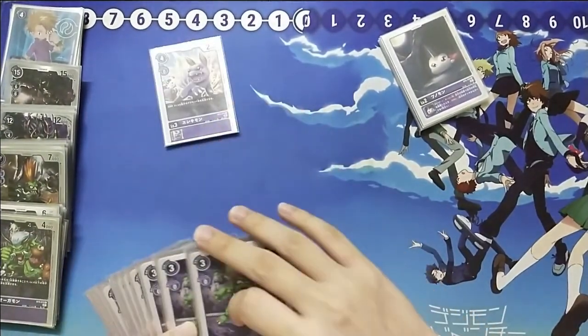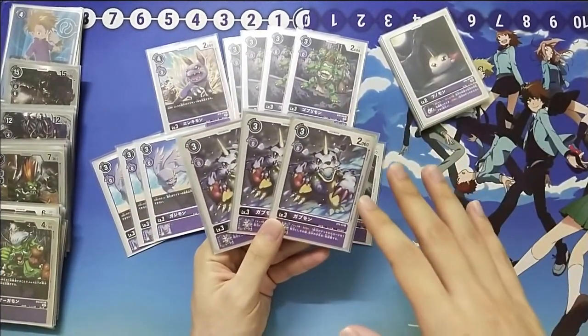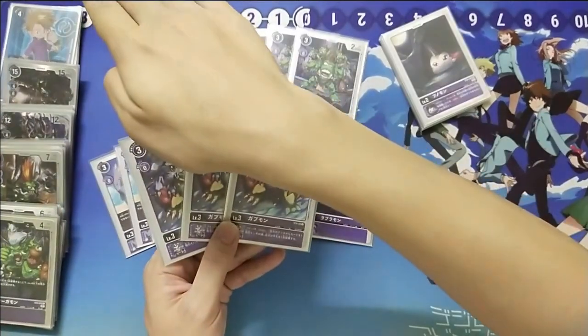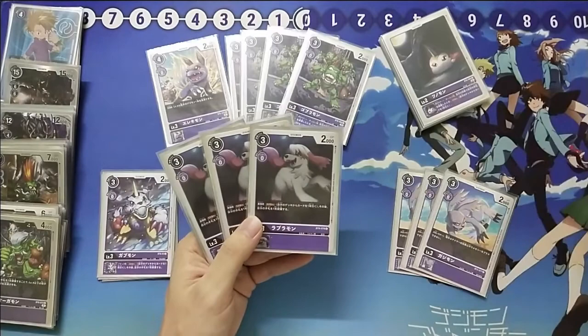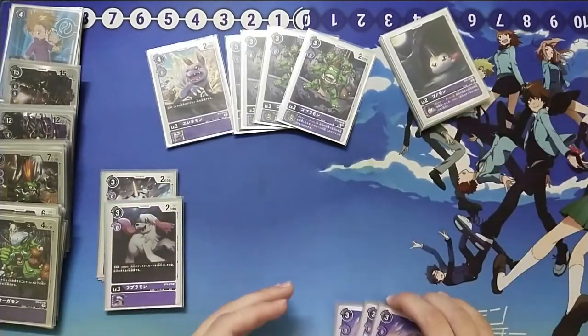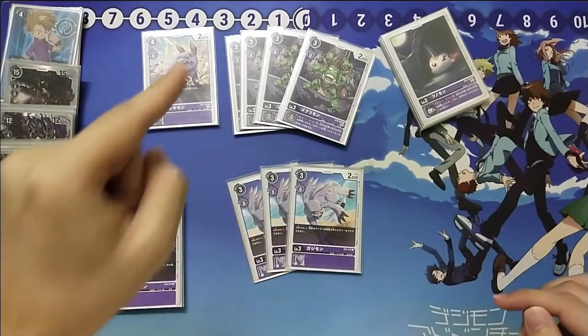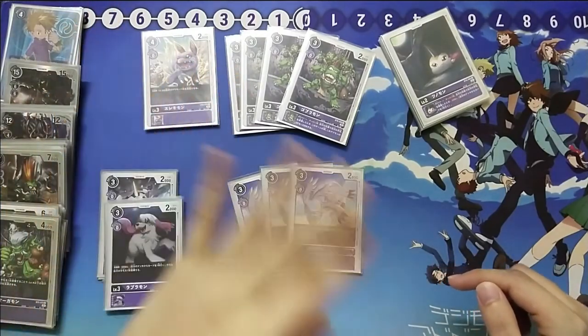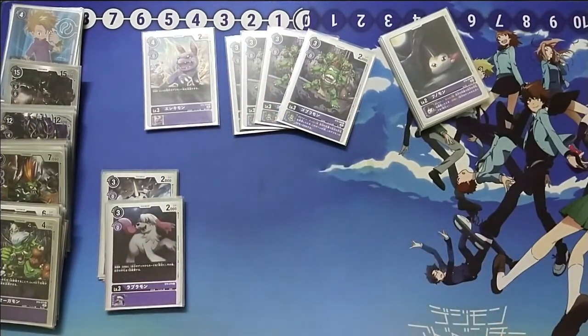Finally we reach our level 3s. First, very straightforward, Gabumon — as an ESS when you attack, draw 1, drop 1, activating a lot of effects. Next we play Labramon — same thing, hard cast, draw 1, drop 1. Then we play 3 Gazzimon. With the new release of 2 new starter decks, all colors got memory boosters — red, blue, green, yellow, purple, and black memory boosts. Gazzimon is here to block those memory boosts from activating. With Gazzimon on the field they can't do anything, so that's why we play 3.